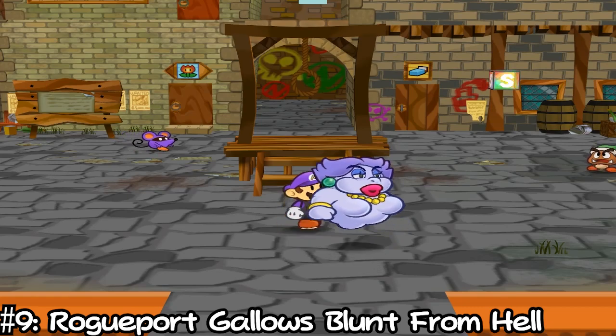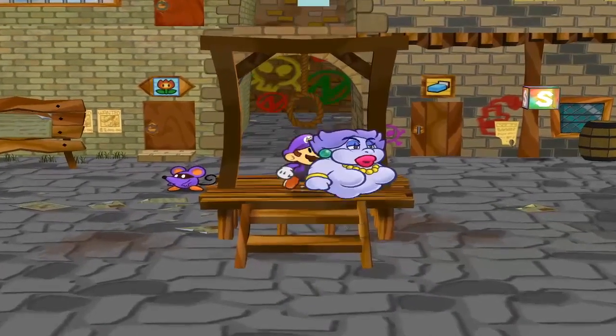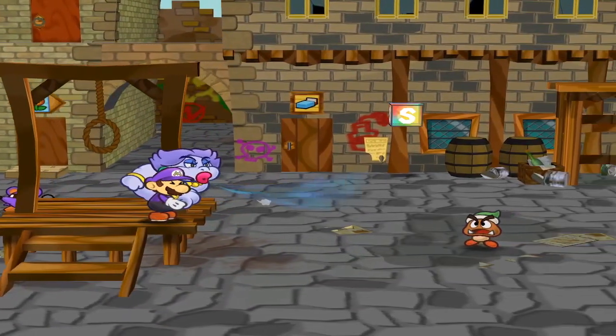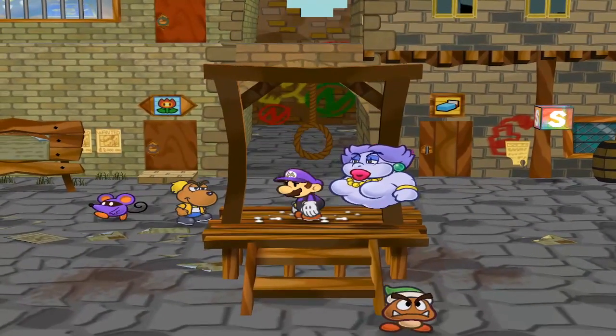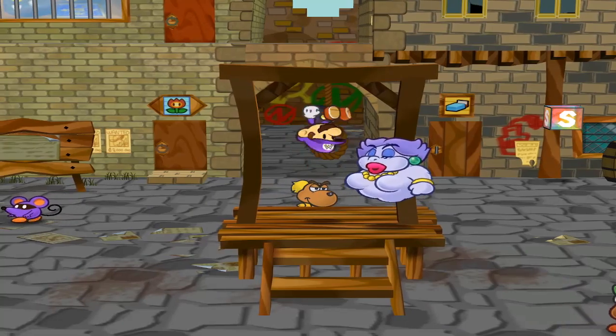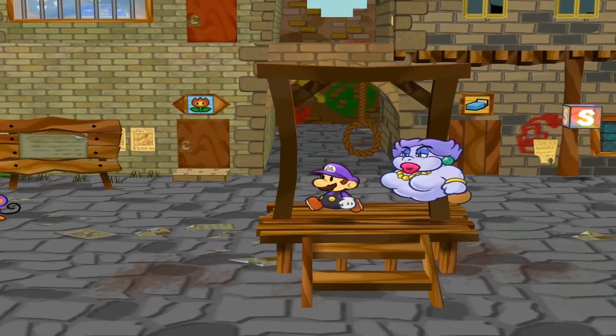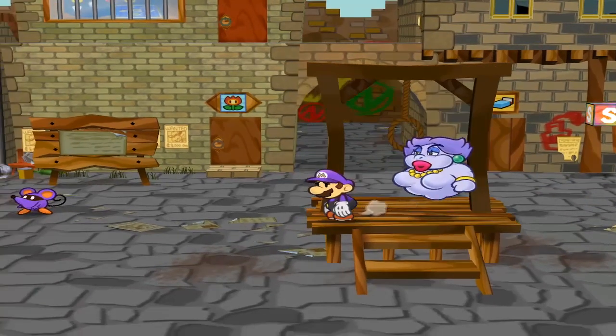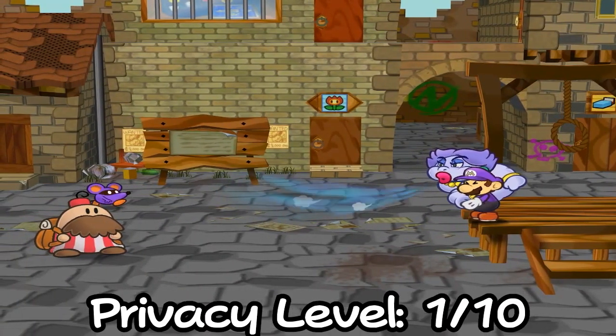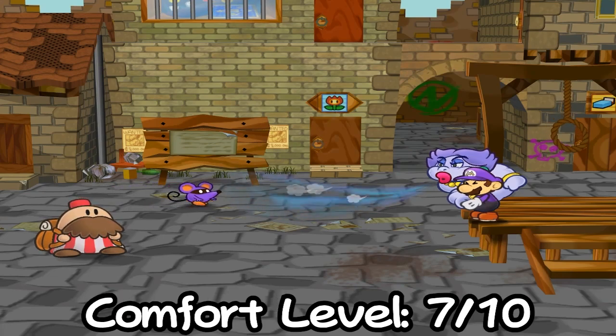At number 9 we have the Rogue Port Gallows Blunt from Hell. For some reason upon immediately arriving in Rogue Port, you are met with these medieval gallows. Is this thing meant for public execution? No. It is actually meant to sit and chill on while you throw a big blazing blunt. And the best part is, Rogue Port is so shady, nobody will bat an eye. Privacy level: 1 out of 10. Comfort level: 7 out of 10.